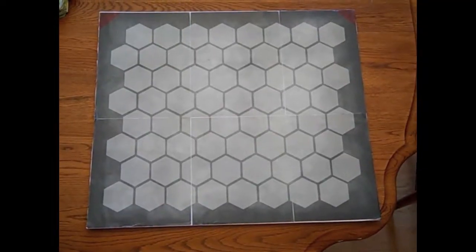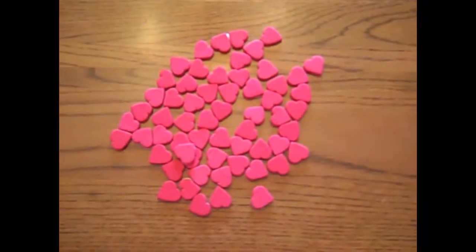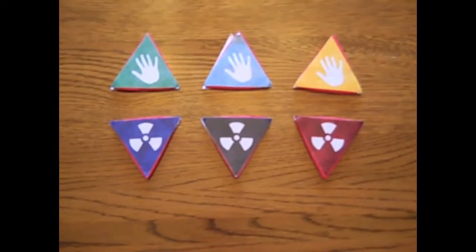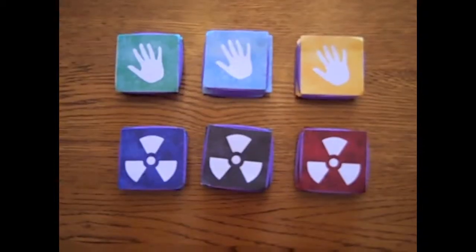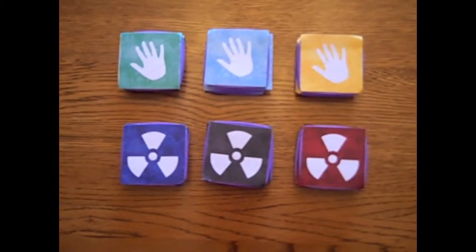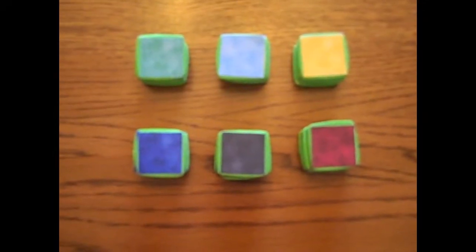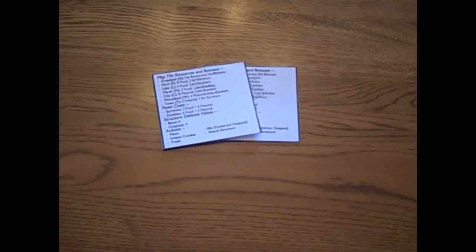The components of the game are as follows: one game board, 64 map tiles, 60 material chips, 60 food chips, 6 base markers (3 per team, 1 per color), 24 outpost markers (12 per team, 4 per color), 30 pawns (15 per team, 5 per color), 1 die, and 2 rule summary cheat cards. Remember that survivor team pieces are denoted by a hand symbol and zombie team pieces by a hazard symbol.